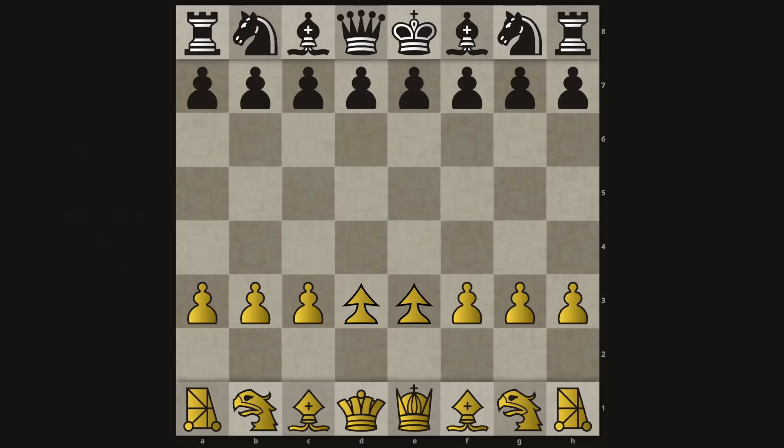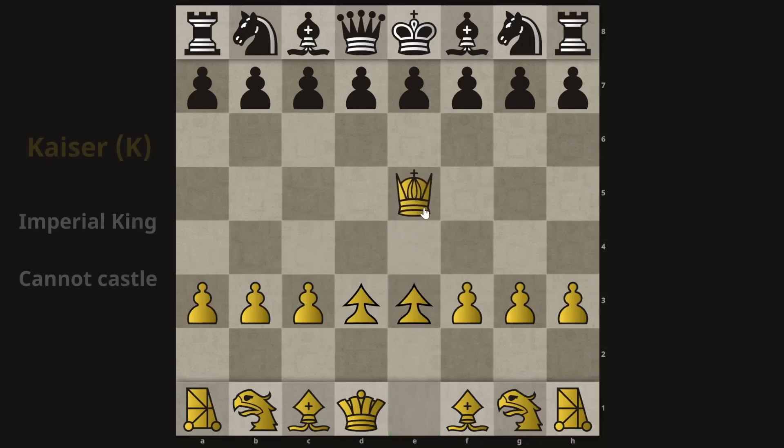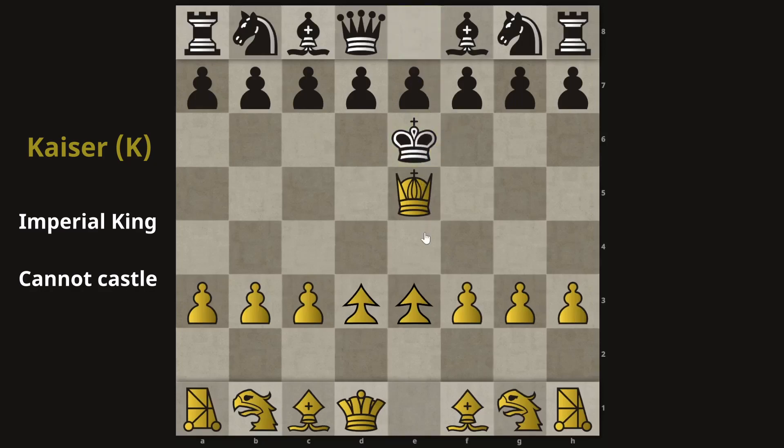Now this just leaves the back row pieces. This is called the Kaiser, which is the imperial king. The Kaiser cannot castle, unlike the royal king, but otherwise there isn't any difference — it's purely an aesthetic difference.